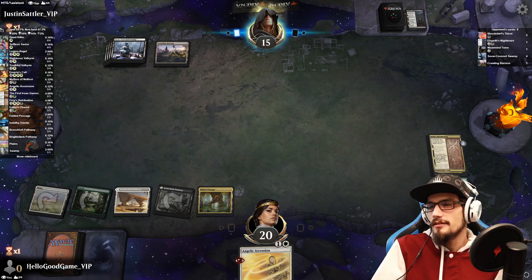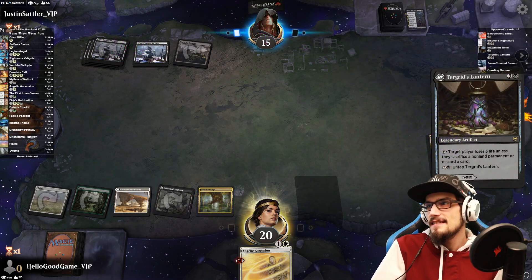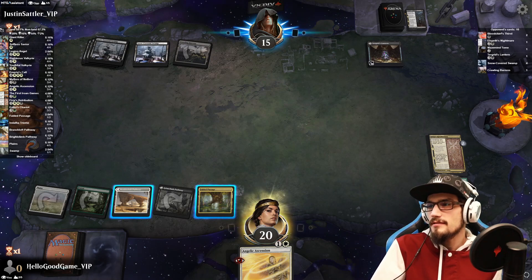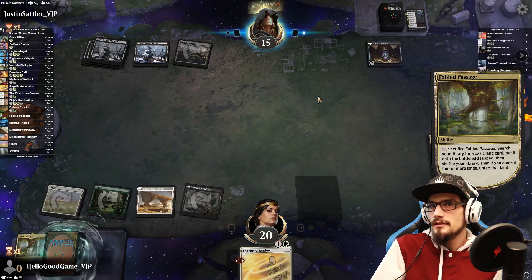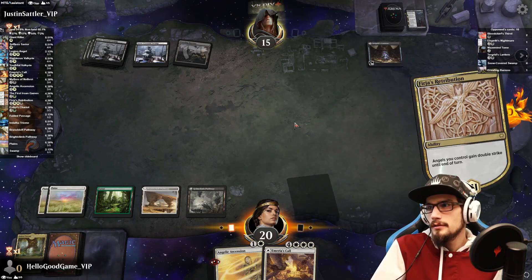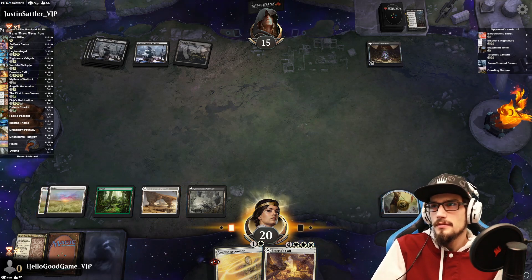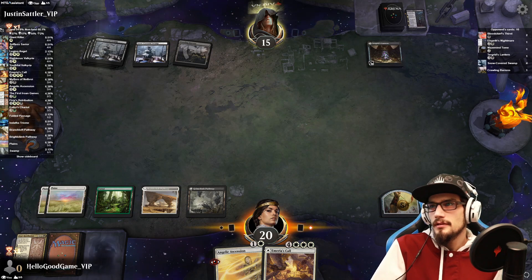Fallen Barons — I see who we're dealing with. Interesting. I have no problem sacrificing permanents. Let's grab a white land source here. So they'll want to do it now, right? Really close — they can activate that multiple times. So we toss our Ascension.